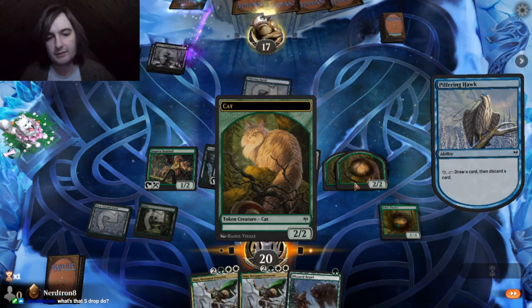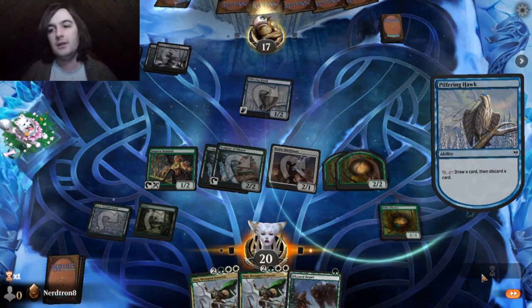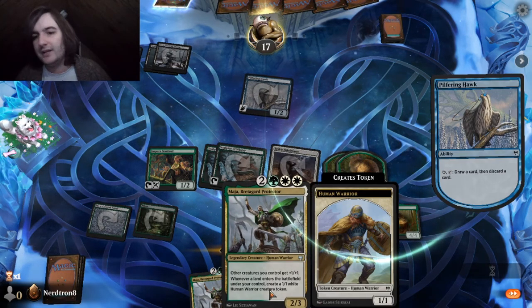Yep, draw a card, discard a card. Dude, turns out mana dorks are broken. The five drop? Oh, the five drop is an Anthem and whenever I play a land I get a 1-1.